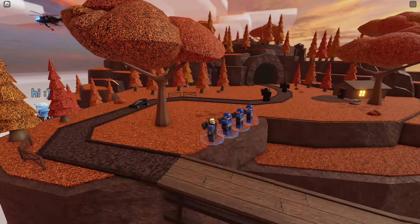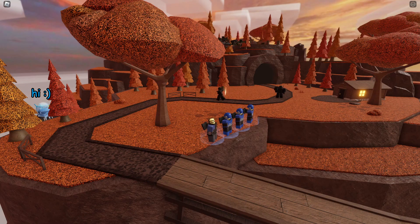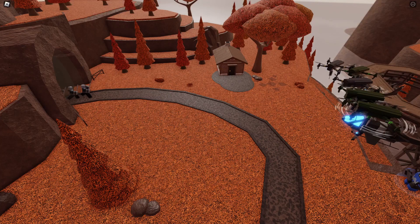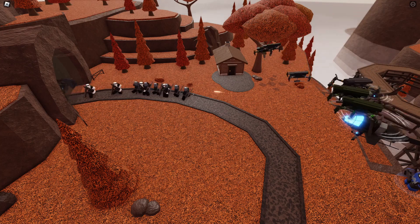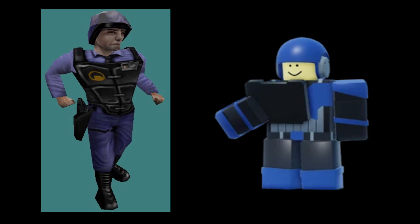What else can this thing do? Soft-lock the entire game. Obviously soft-locking the entire game is not an intentional feature, so this is gonna get fixed soon. Just make sure your game doesn't crash while you're using this thing and you'll be fine, probably. Everyone keeps saying this thing looks like a Fortnite skin, but personally I think it looks more like the security guard from Half-Life.